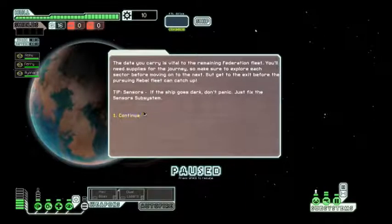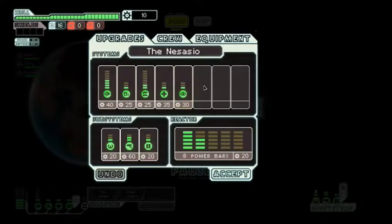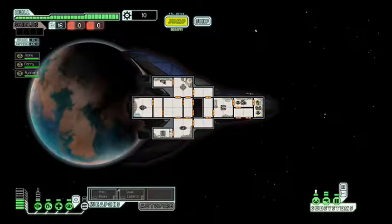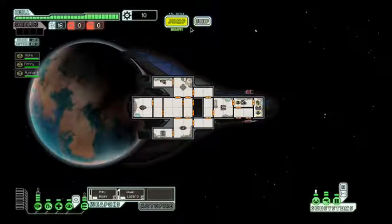So the data we carry is vital to the Federation fleet. We need to gather up some supplies and get to the Federation fleet before the Rebel fleet gets to it. Can we buy shields? Looks like we can't - that is probably going to be brutally punishing. We can cloak at least, maybe we can dodge an attack or two. We're going to put Reinhardt as our engine man, Zemu as our pilot, Ferry as our gunner.